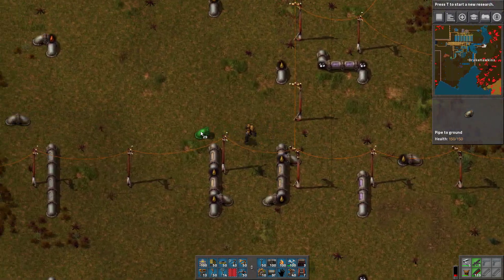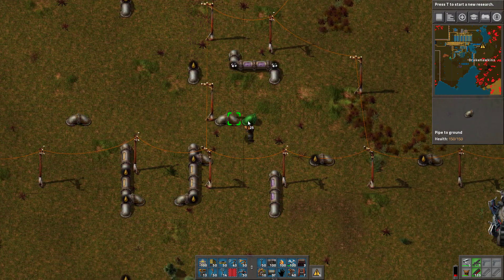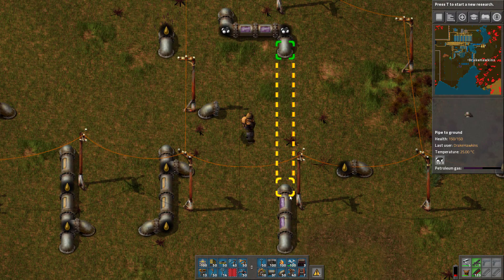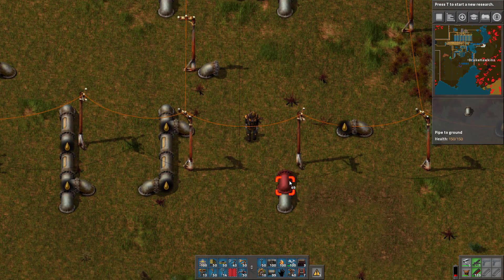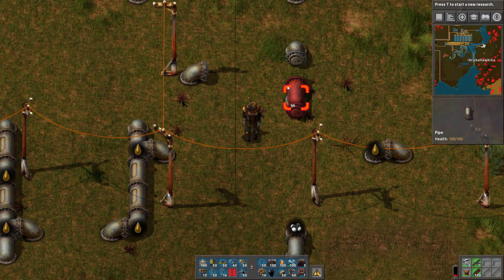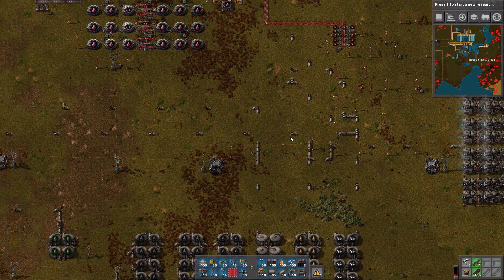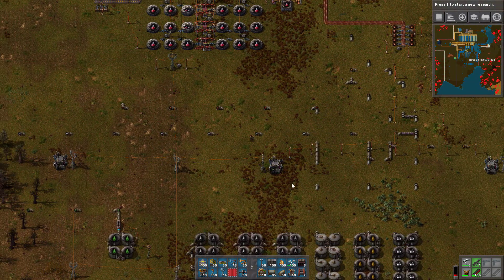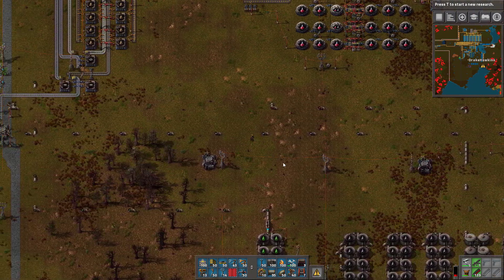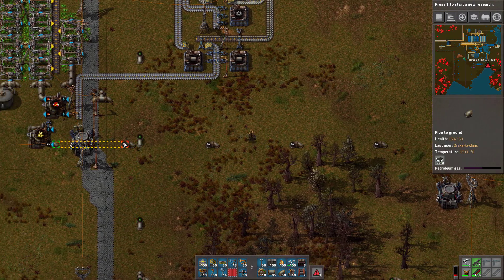Oh, this is petroleum here. So let's keep running this line. I can do that to there — that'll be nice. Make sure the petroleum's connecting. We're going to drain these — there's 12,100 in each of these, so 121,000 petroleum gas. We're not producing anymore right now, but I think that'll be enough to keep the sulfur running.